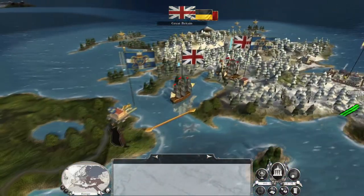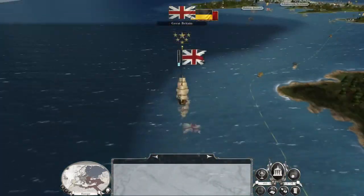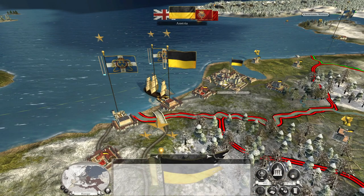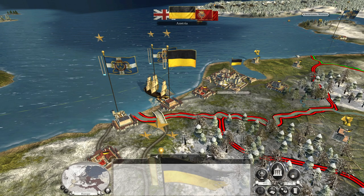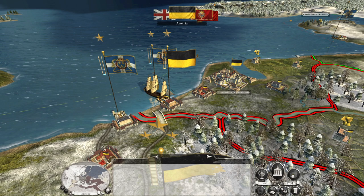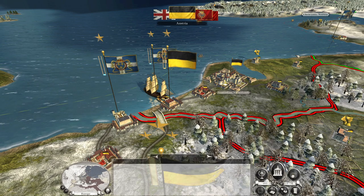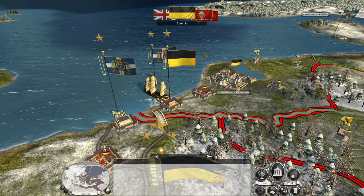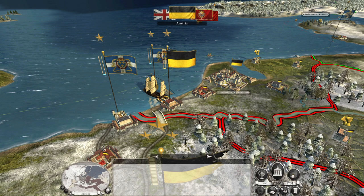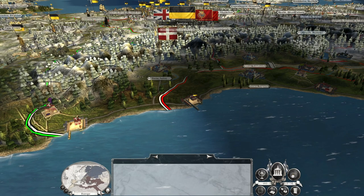Oh, there goes the Royal Navy, still being scamps. At the very least, by interfering with their ports, it's giving Austria a reason to keep troops back to prevent us from raiding at will. Really, we need to break India, push through Persia, and then just march up through the Ottoman Empire and start to hit Swedish territory in Russia from the southeast.